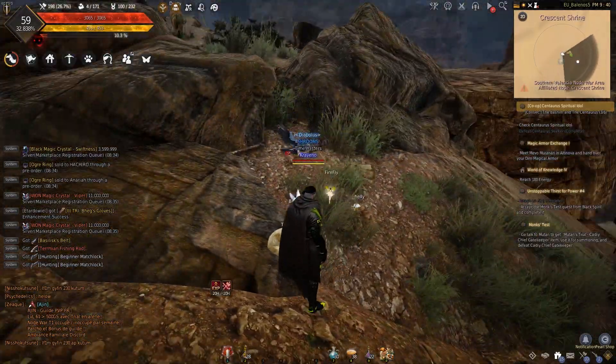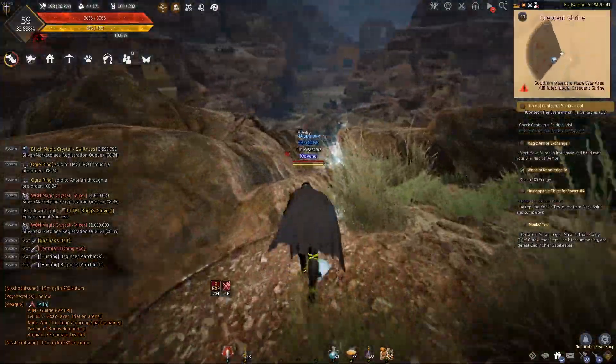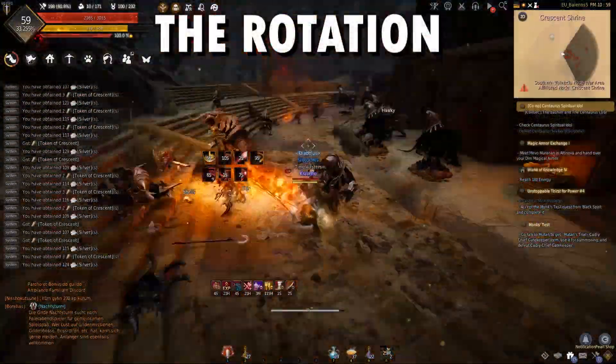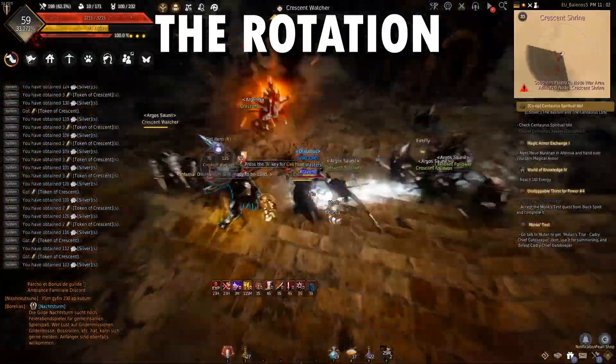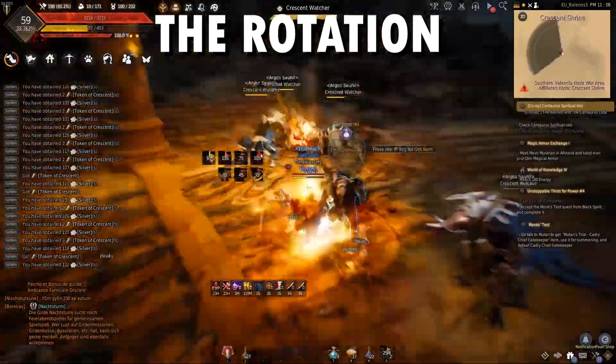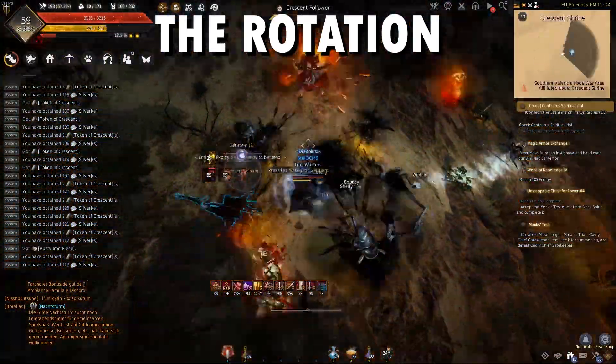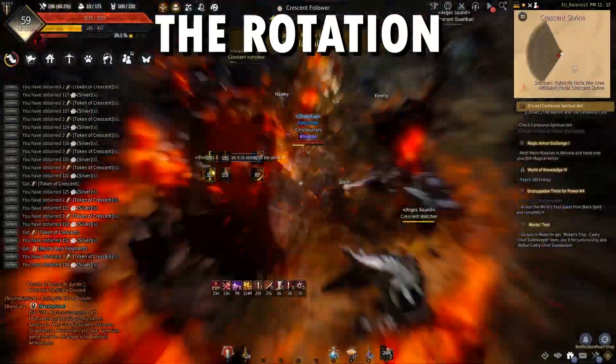Let's see what we get. Hopefully it won't get contested — there's a person here. For the rotation, I think it's the main rotation where you go around the huge rock in the center of Crescent Shrine and then up the hill a bit. You'll see it in the video, so it's pretty self-explanatory.